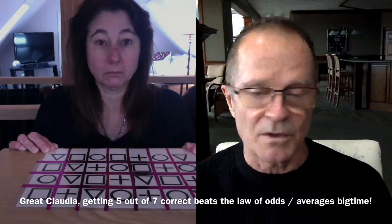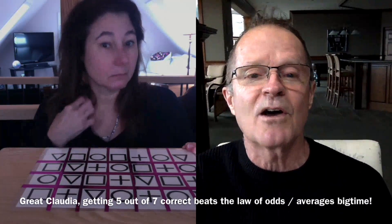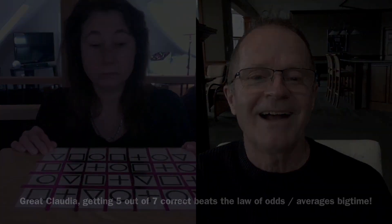Number seven is a triangle, and you said circle. So you got five out of seven correct, which, once again, is impossible with the law of odds. You got five out of five.